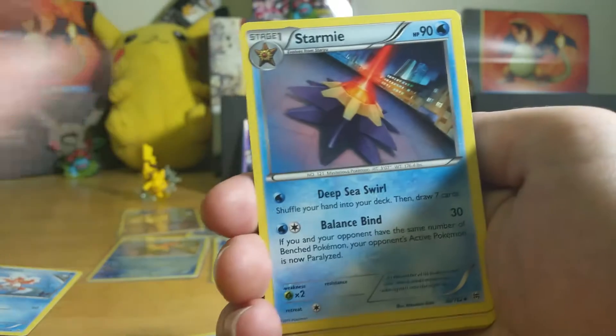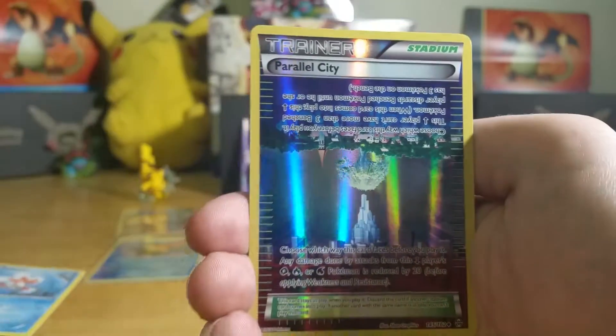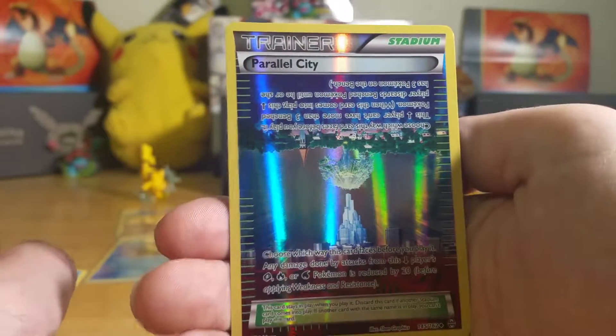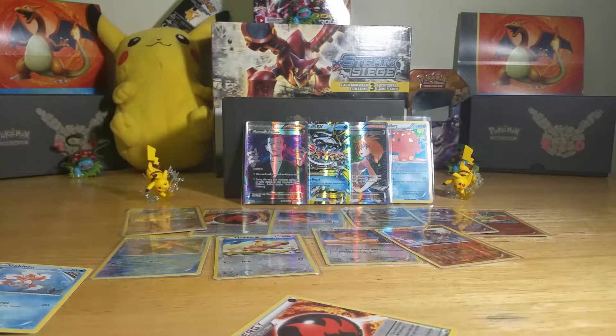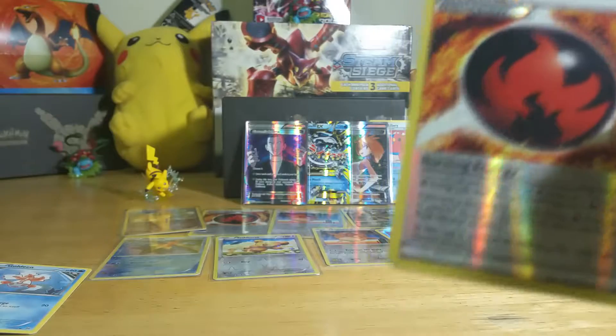Now opening the very last Breakthrough booster pack out of the booster box. Can we get a gold secret rare? Let's see. We got Bagon, Skyla, Starmie, Dedenne, Axew, Flabébé, Trevenant, Misdreavus, Scyther — nice! An uncommon Parallel City reverse, and a Parasect. I'll take that Parallel City. Let's see — I didn't sleeve it from the last time.